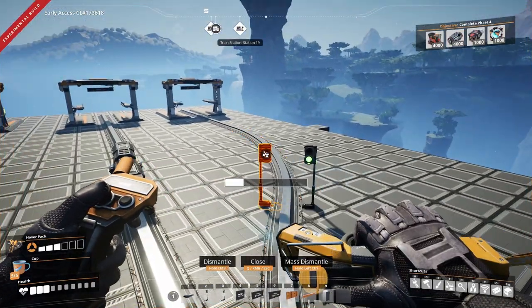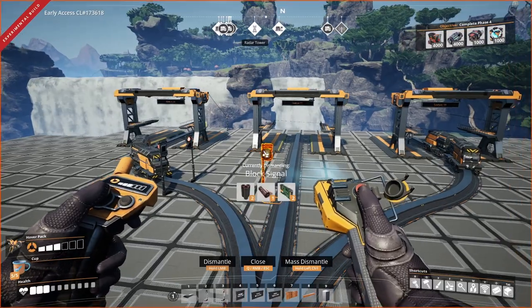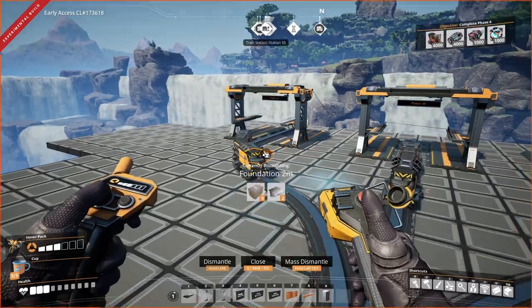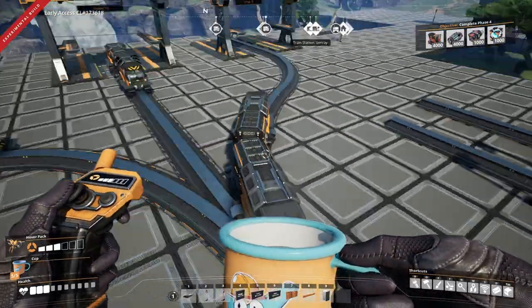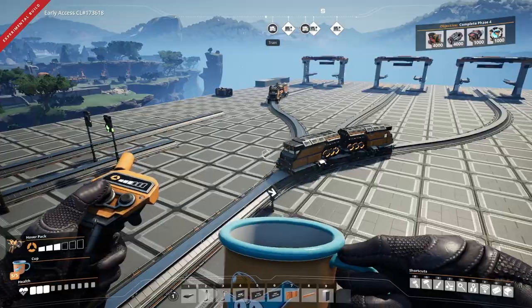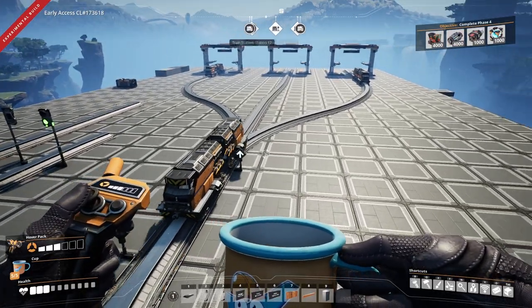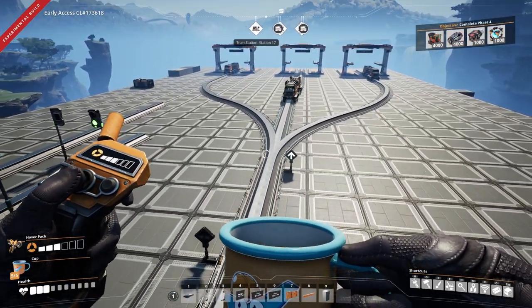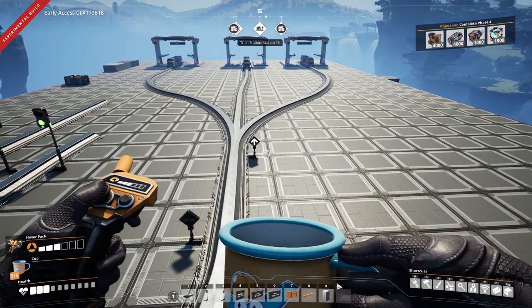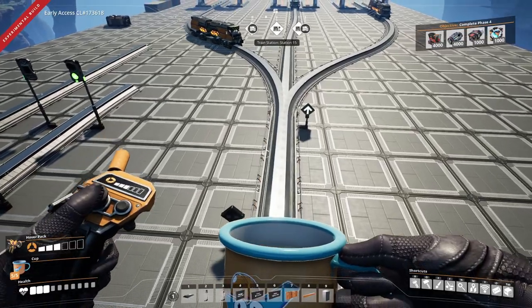Let's go even further — I'm going to remove all of these signals and we'll see how long it takes for the carnage to start. It shouldn't be long. Okay, those signals can go. Now there's nothing on this, and you can see the trains are just going — it doesn't really care what's happening — and disaster should strike pretty soon, otherwise we'll jump in and show exactly what's happening with those two trains.